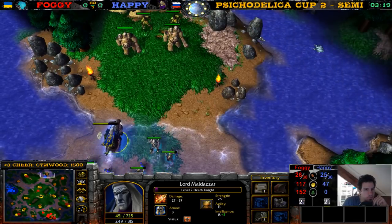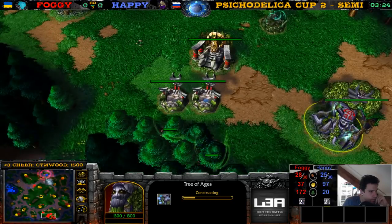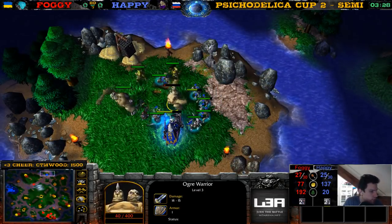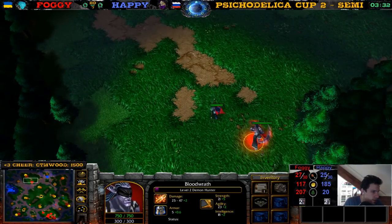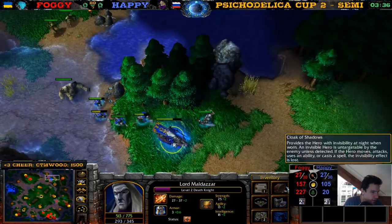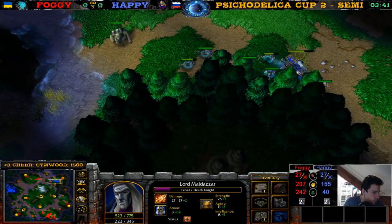Death Knight goes for this Ogre Warrior — this Ogre Warrior going down. The Demon Hunter, what is he up to? Was he trying to creep jack? Death Knight has a nice Circlet now. That was too cool.